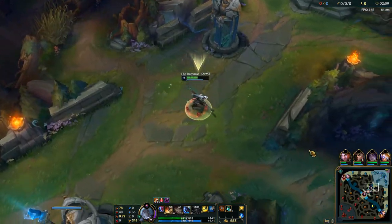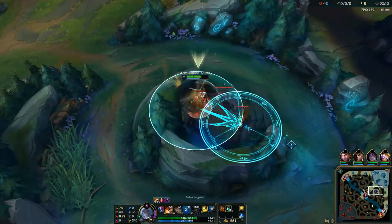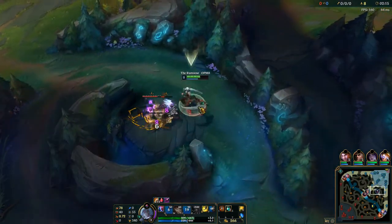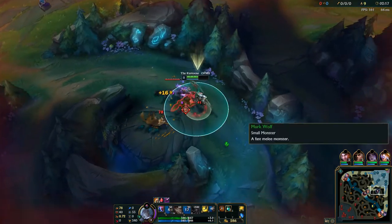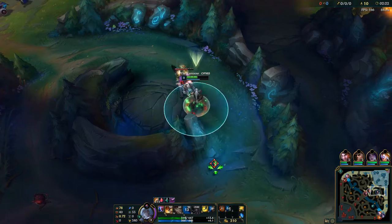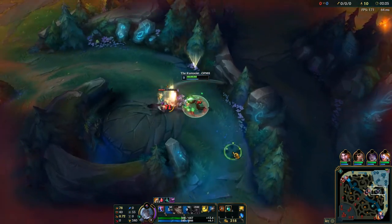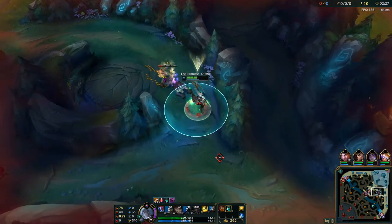Maybe I'll fix it up in another video for you guys. I just E through here. I like to auto the wolf and then just Q through them all again. I like to clear the wolves just because they do a lot of damage. I'll pop a pot here as well just in case. And you just keep kiting.